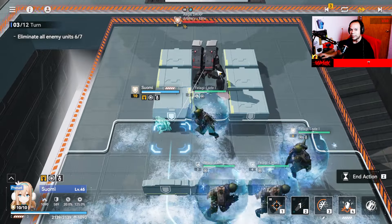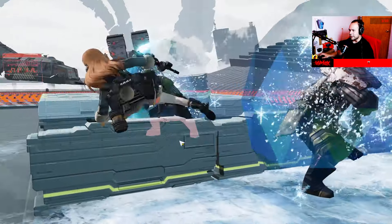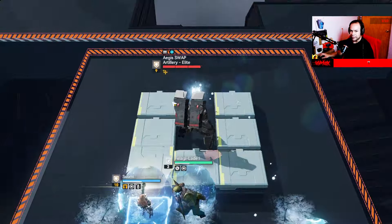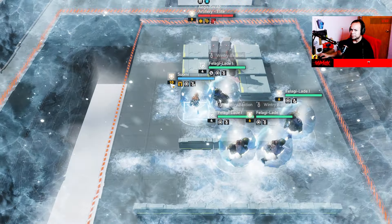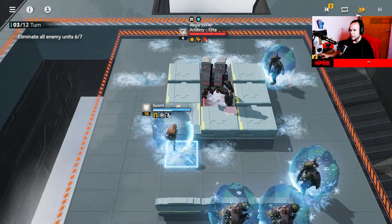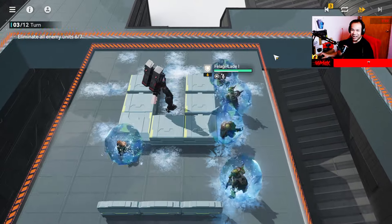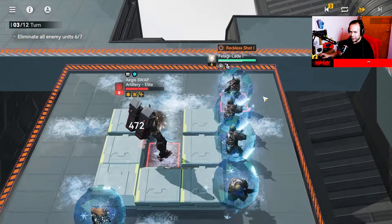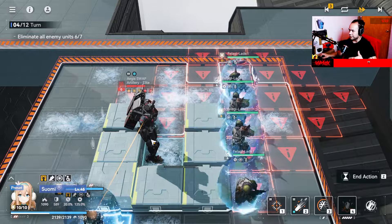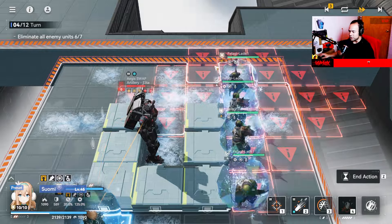Let's move this character near this big enemy — it looks like a boss but it's actually just an elite, a stronger enemy. This area indicator on the board means that on the next turn the enemy is going to use a skill that covers all these squares — it's an AoE attack. The game is telling you something bad is about to happen.